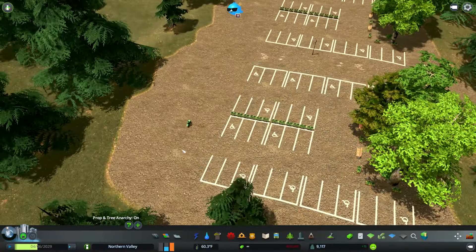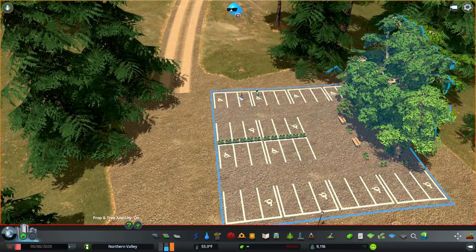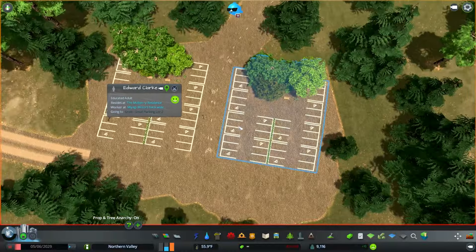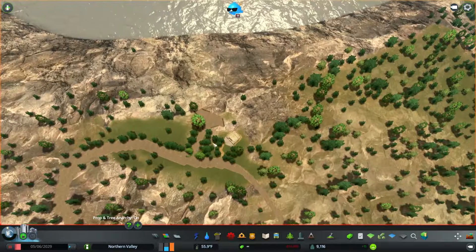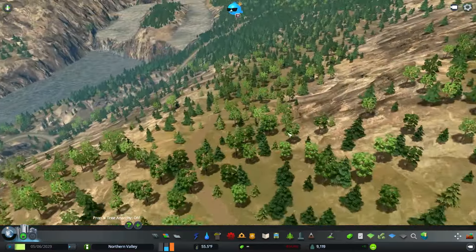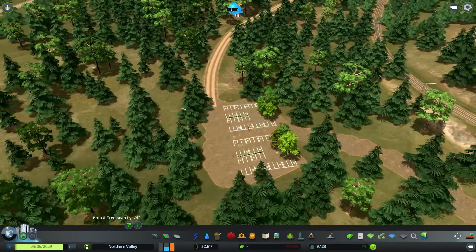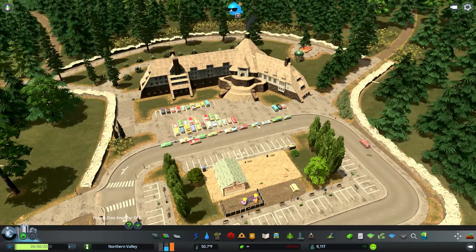We have a taker! Someone drove up and parked at the small parking lot, then walked over - look at that! While I'm here I want to rename this park to the 'Dam Overlook' so that if we click on someone randomly going there, we know exactly what they're heading to. Hopefully the computer sends more people over there. That would be nice.